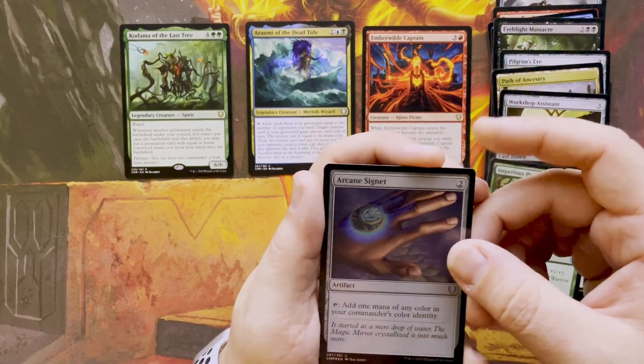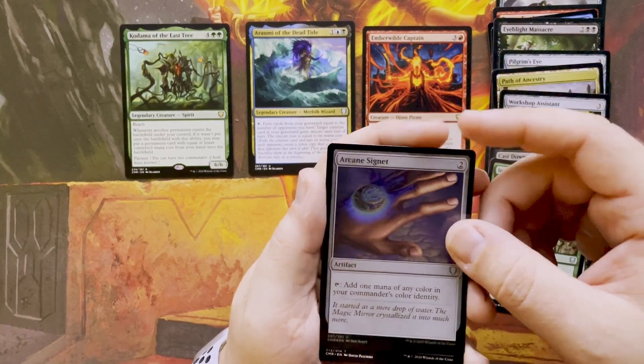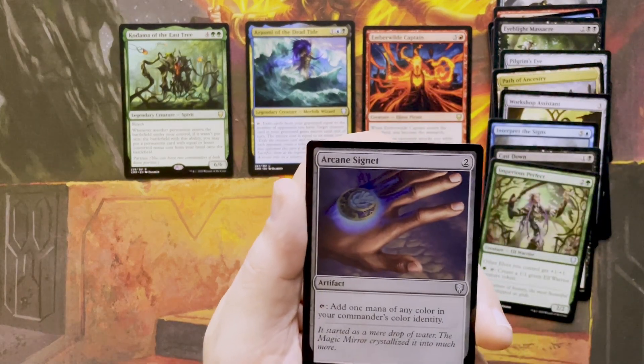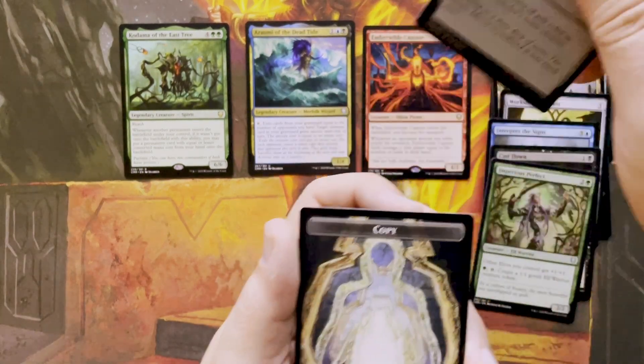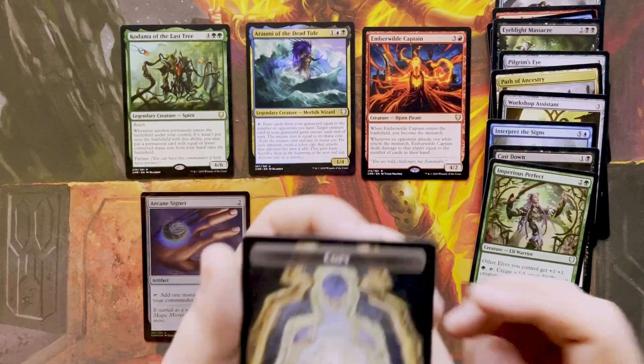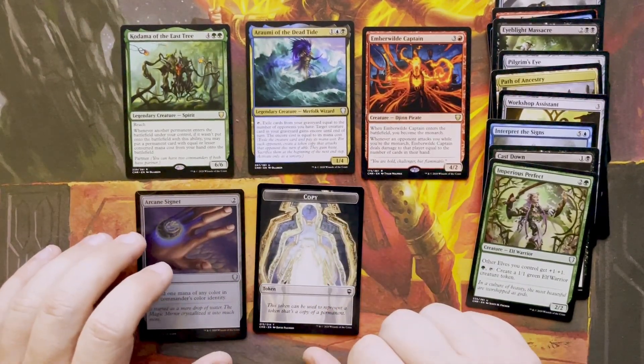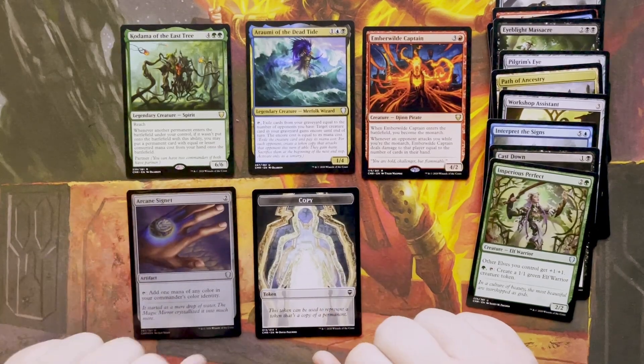A foil Arcane Signet — it's very hard to see in this light. Oh my gosh, I got a copy of a copy! Does that mean I have a copy of a copy of a copy of a copy? More to come.